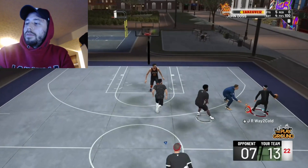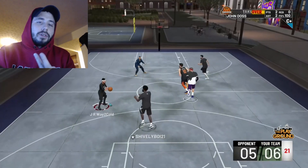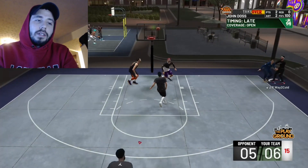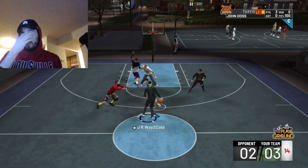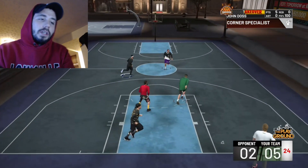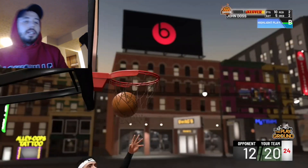I didn't find all of these dribble moves — some I actually got from Stizo, and I also got some from Badge Plug. I also found my own, so I mixed them all together, tested some out, and came up with the best combination. Real quick before I show you guys what I have here, please hit that sub button if you're new. I do 2K and PUBG content, and I've also started doing Blackout content as well. But yeah, let's just go ahead and get right into it.